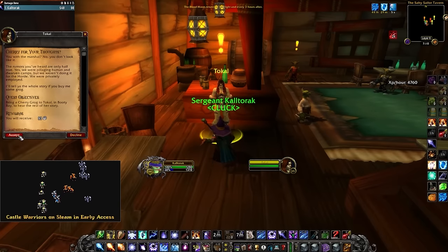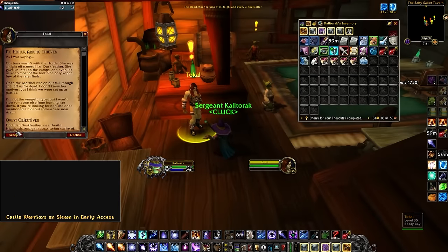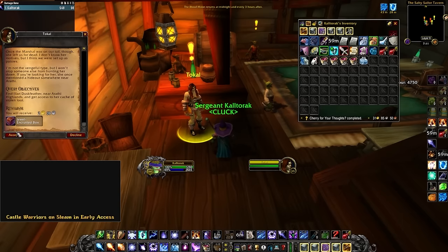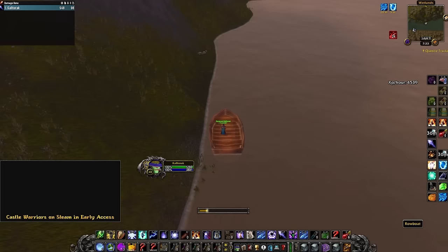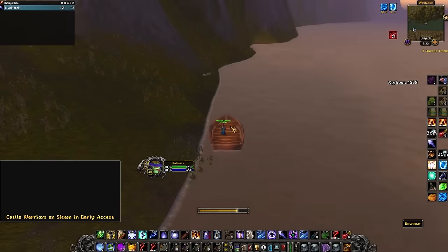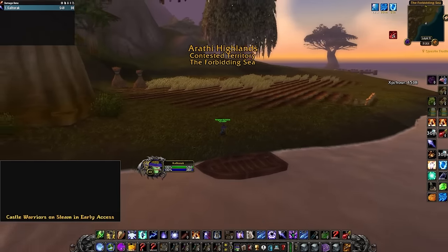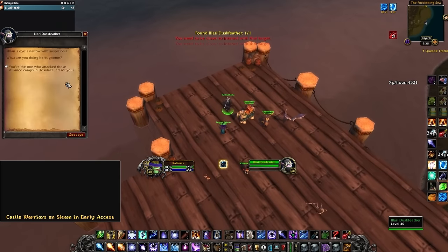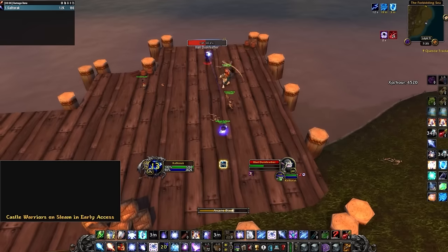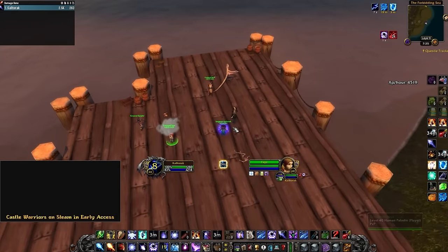You will go to the bottom floor of the inn and talk to this orc here. Turn in and accept the next quest, which will require you to purchase Cherry Grog from the vendor behind her. Turn in and accept the next quest, which sends you to Arathi Highlands. You'll want to go down to the water at the south. You'll find a little boat here. Right click it and it will teleport you to a new location. Head to the right along the coast to the docks. Here, you will find a night elf standing on the end of the dock. Talk to her and fight her. Keep in mind she is level 40, so if you're low level you may want to wait before doing this or find a group.